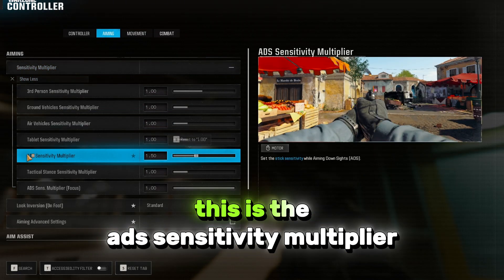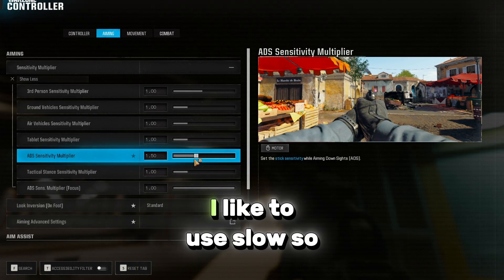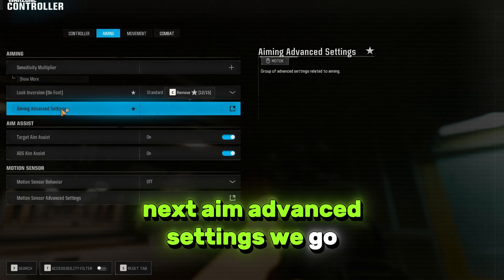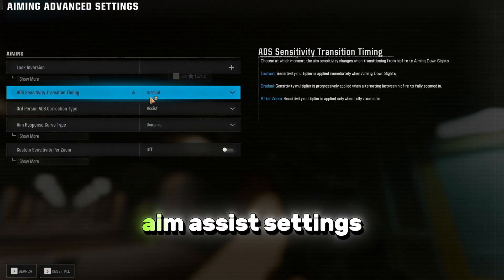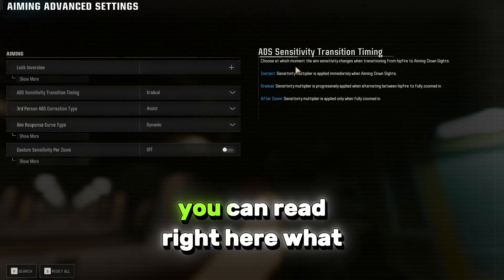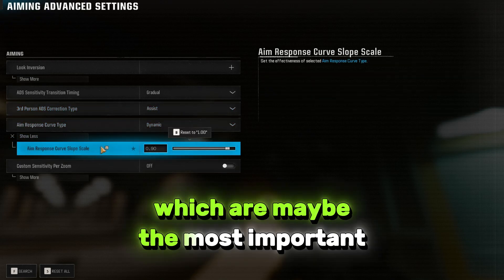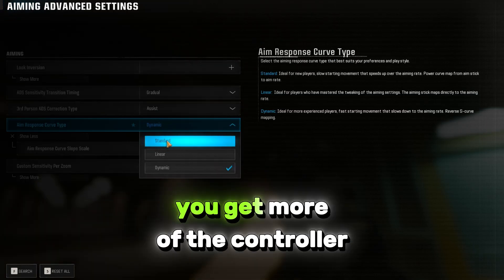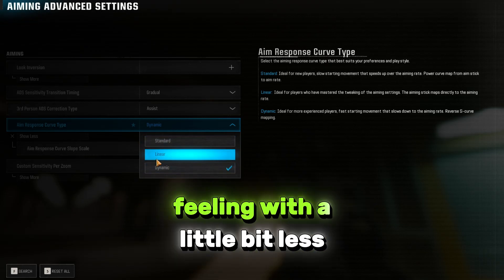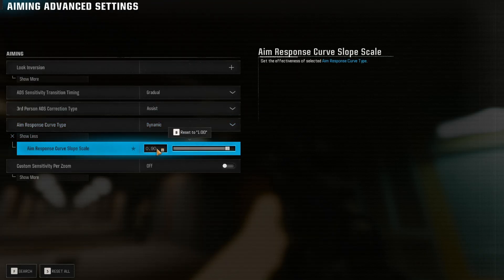Then we go to aiming and the sensitivity multiplier. This is the ADS sensitivity multiplier, which basically means how fast your sensitivity becomes when you aim your gun. I like to use low, so I'll use 1.3. Next, aim advanced settings — here we will tweak the aim assist settings, which is quite important. The aim assist response curve type and the aim slope scale are maybe the most important settings. With standard you get more of a controller feeling with more aim assist; with linear you get more of a mouse feeling with a little less; and dynamic is a mix of both. I use dynamic and put 0.90.